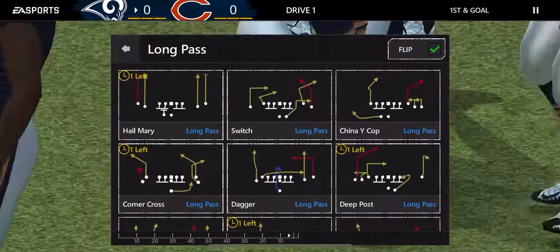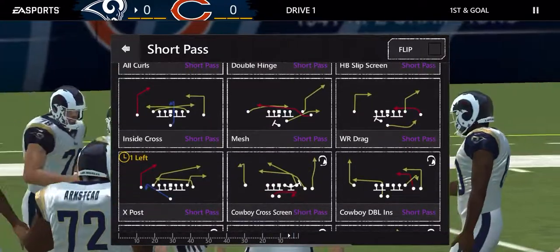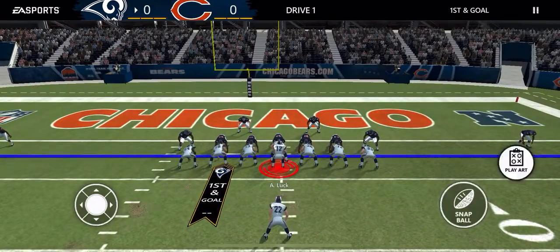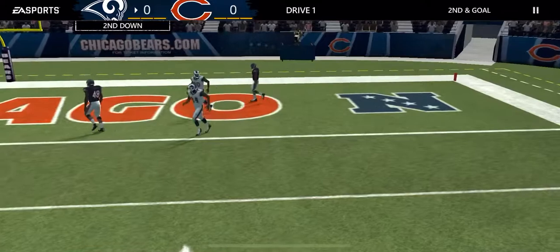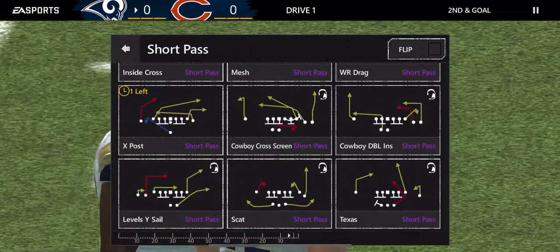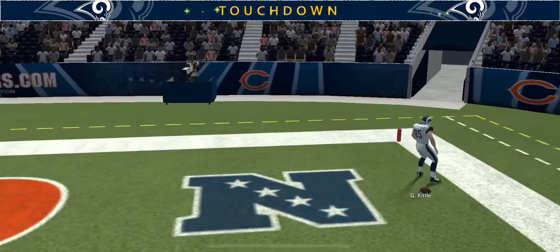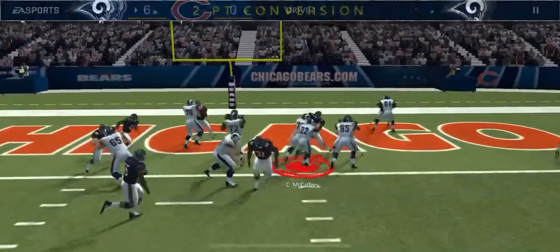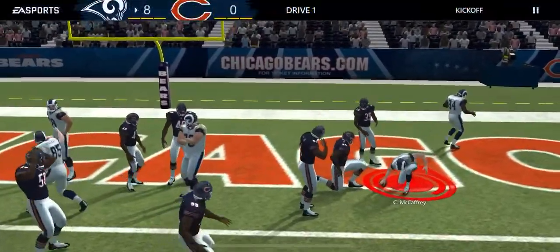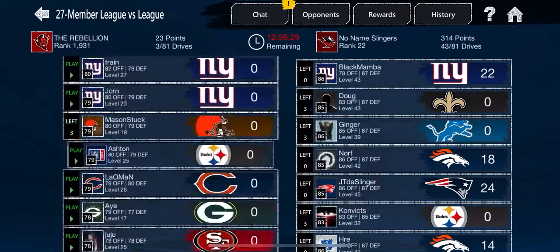At the goal line, I would normally do X post but I'll run inside cross just to show it. The problem is there's no goal line here. With X post at the goal line, you simply step back - the tight end is your first read. Most of the time they're gonna line up in that goal line formation and it's gonna be wide open. So I'll go back into the other long pass plays I haven't done yet and pass all the way down again.